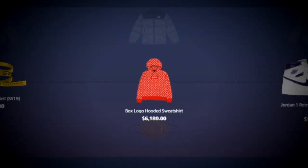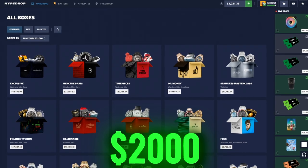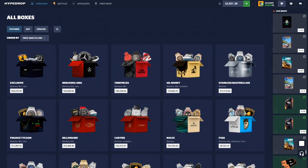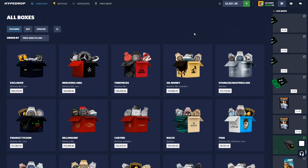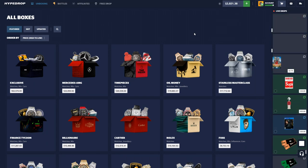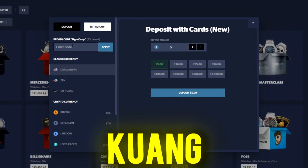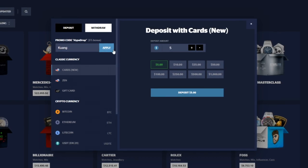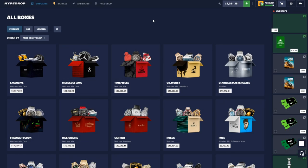Welcome back to another Hype Drop video. Today we got $2,000 in the balance and we're gonna be running some case battles against the bots. It seems like you guys are enjoying Hype Drop more right now, so that's why I'm gonna be posting more often. Before we get into the video, if you guys check out the site and you are over the age of 18 and you'd like to support the channel, head over to the plus sign under promo code, type in Kuang - K-U-A-N-G - click apply, and that will set you up with a five percent deposit bonus on any of these methods.